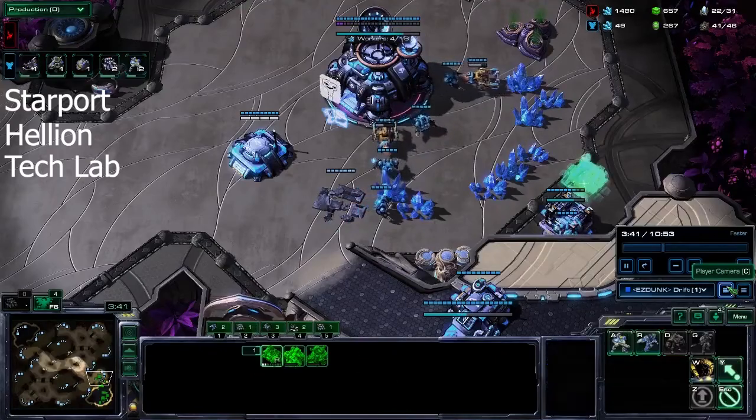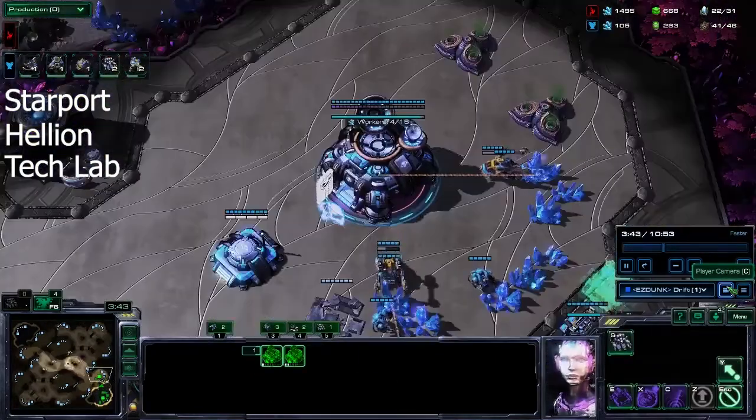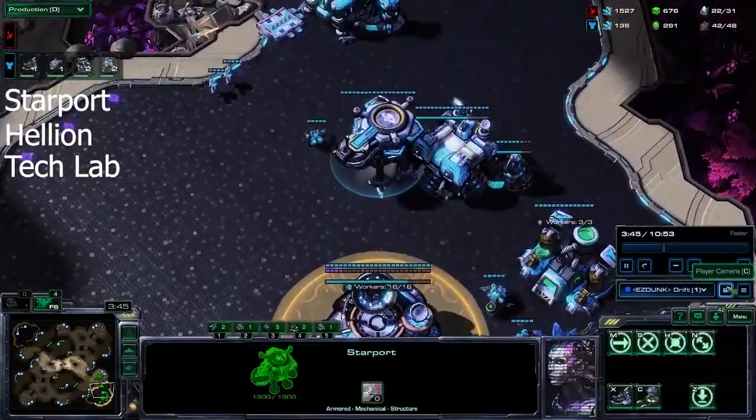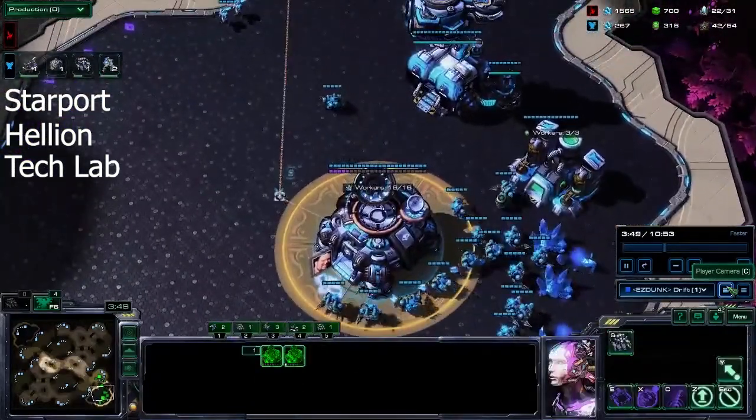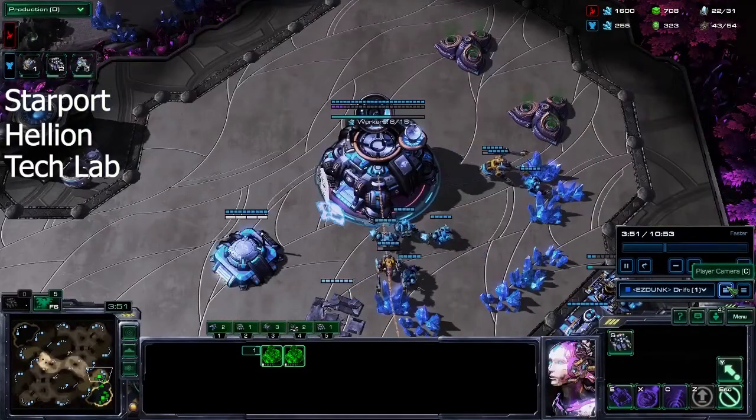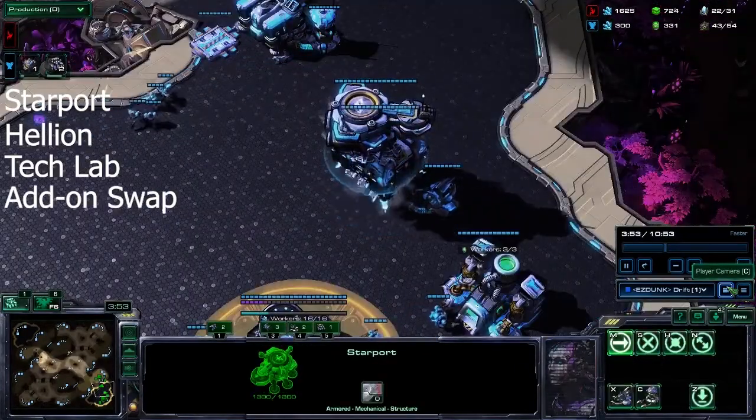The reaper and hellion really are the best scouting tool you have versus Protoss. When you pair the reaper and hellion together, they're just able to dive in and get the information that you need.